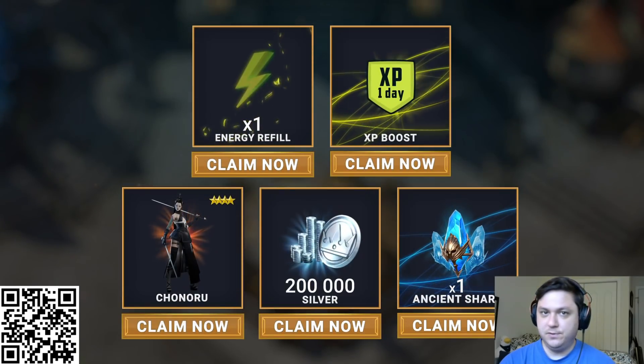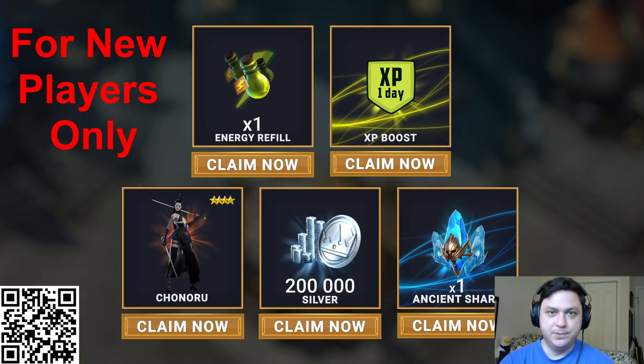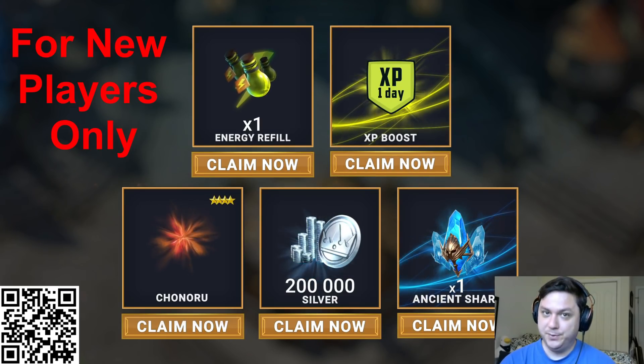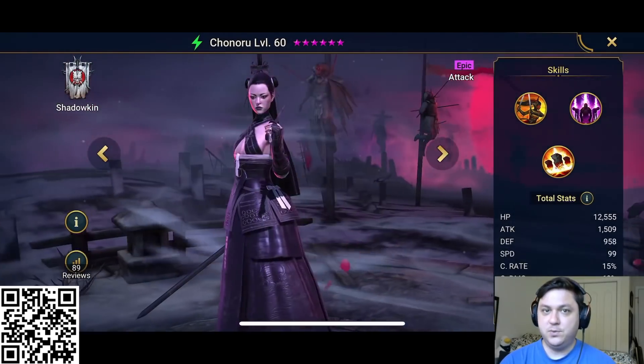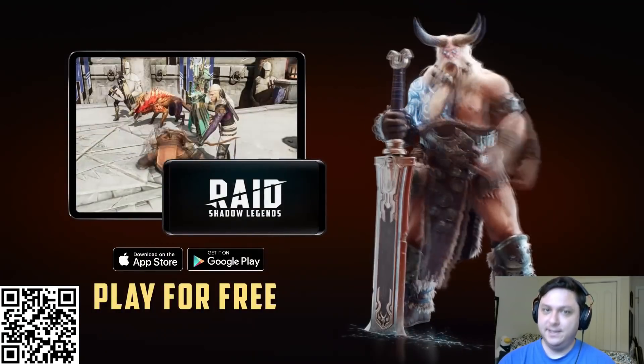If you download the game using my referral link or scan my QR code, you'll receive 200,000 silver, 1 XP boost, 1 energy refill, 1 ancient shard, and the epic champion Chonoru. Chonoru will definitely help you get through that Doom Tower. You can find these rewards in your inbox for the next 30 days. It's really that easy — I'll see you in-game.